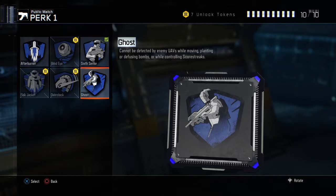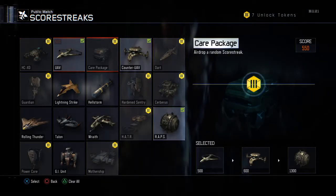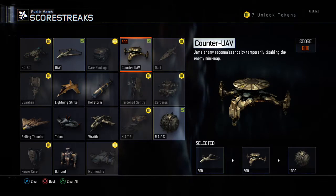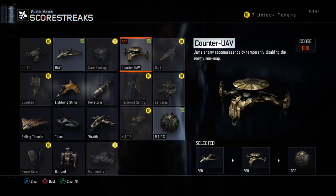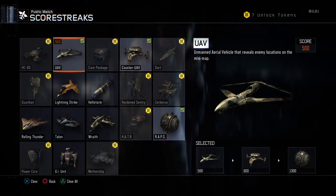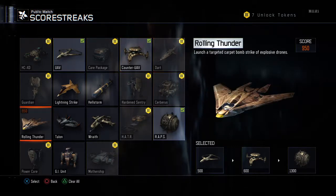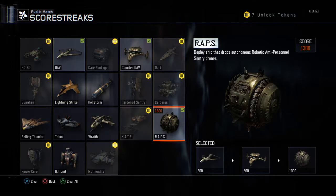Speaking of UAV spam, I'll show you my scorestreaks. I run UAV and Counter UAV. The reason is because I get a considerable amount of points using these, and to pop them both at or near the same time is amazing — it allows us to easily locate the enemy, and the enemy cannot easily locate us. It's a pretty sick combo, and it's kind of unfair because you just need one kill once you get the UAV in. And lastly, I run Wraith. I love Wraith — they're basically dogs in Black Ops 3. When you get it, it's game over; the enemy has to be worried about the Wraith just as much as you.